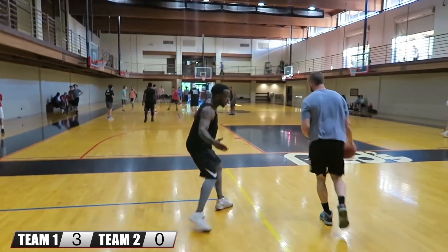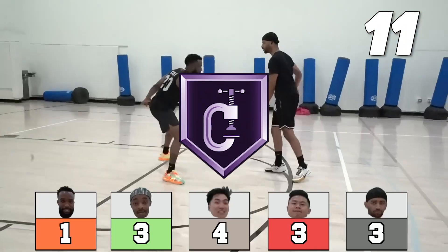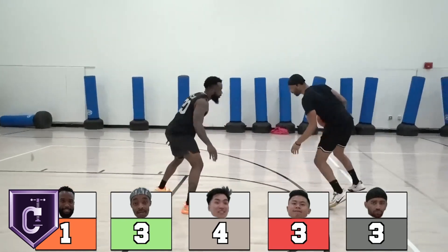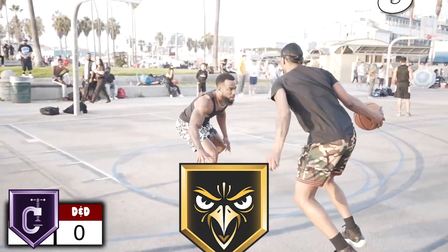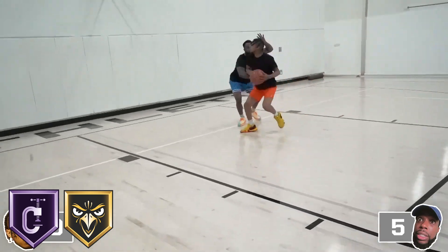To wrap up the video, we have Cash Nasty. I feel like it's only right that we start things off with Hall of Fame Clamps. Cash has the strength and lateral quickness to stay in front of his opponents — he's good at cutting them off to the rim, so I gotta go with Hall of Fame there. Next, I'm going to give him Gold Intimidator. This could be Hall of Fame, but I gotta make room for more badges. Cash has good size that might have some people shook.